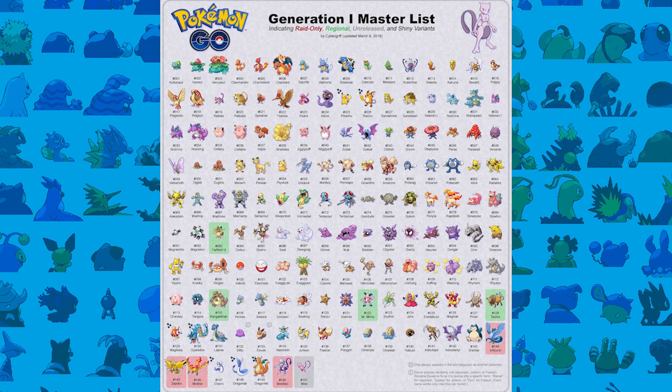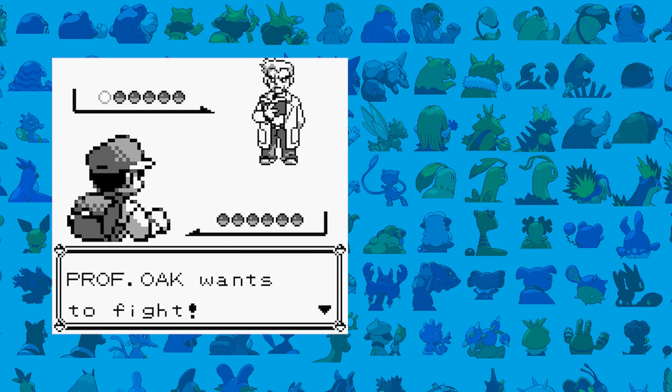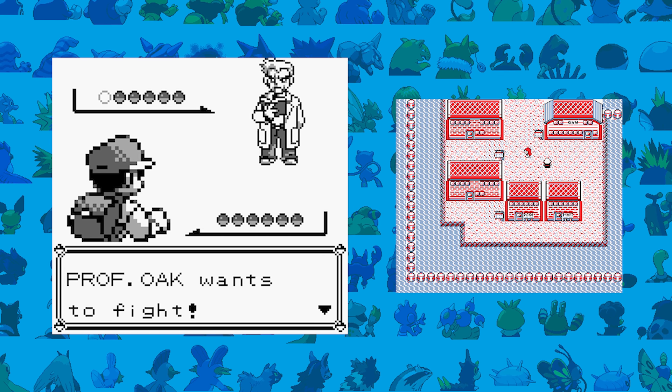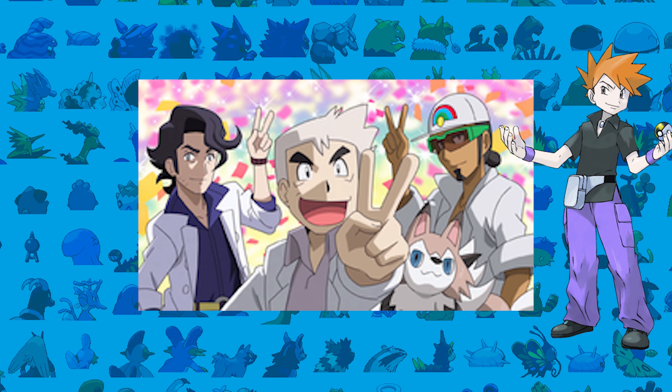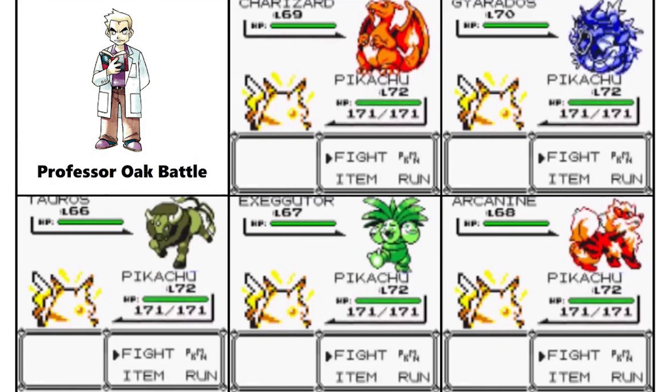I know what you're thinking — Oak doesn't normally have a team, but in Generation 1 there was actually a glitch battle where you could fight Oak down at Cinnabar Island. There was a rumor where Oak was actually the champion and he would replace Blue, but they later changed that so your rival would be the champion. But Oak still has some data for his team: five Pokemon — one of the starters, Arcanine, Gyarados, Exeggutor and Tauros. His team is very, very good, very similar to the normal team you fight when you face Blue.